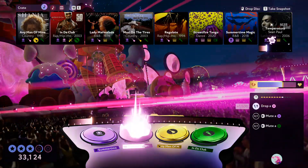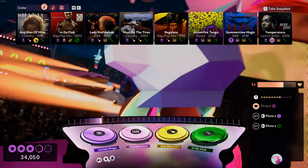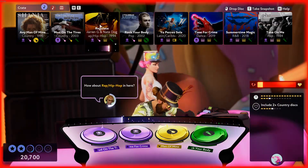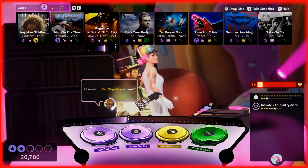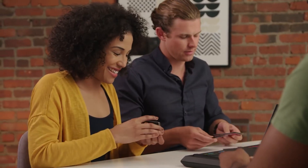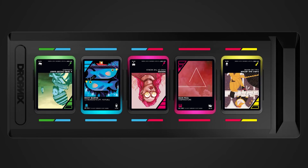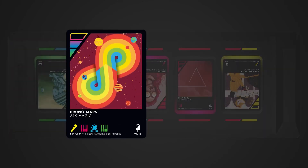Harmonix are the masters of rhythm games — Amplitude, Guitar Hero, Dance Central, Rock Band. They're the geniuses behind them all. Fuser is a new game that is all about remixing existing songs, and is a more accessible alternative to their tabletop game Dropmix, which uses playing cards with NFC chips and a board that connects to your phone or tablet.